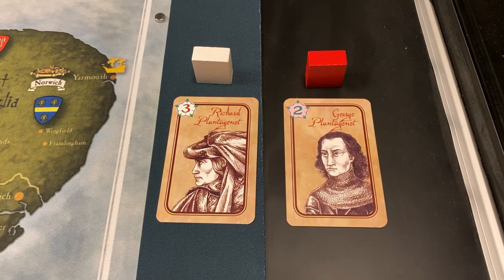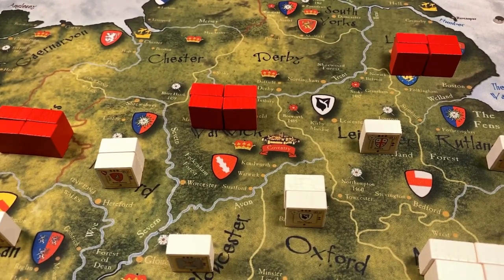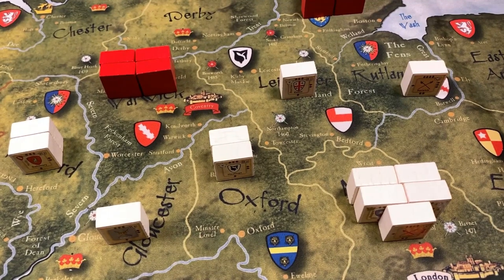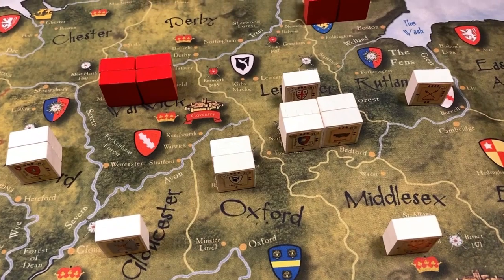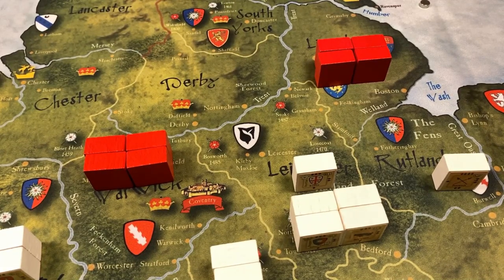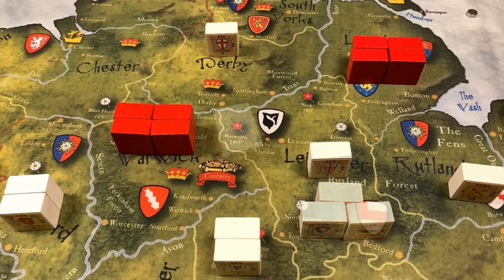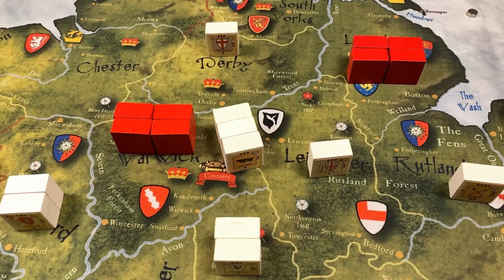The Yorkists have three action points and are bent on trying to destroy the Lancastrian forces at Warwick before the other forces can consolidate. The first action point activates the Yorkist forces in Middle Essex — five units, one left behind, so four blocks move into Leicester and can still move one more space. The Yorkists want to prevent the forces in Lincoln from reinforcing Warwick, so they move one block into Derby and the remaining three blocks move into Warwick, crossing the yellow border which allows four units across in one turn.